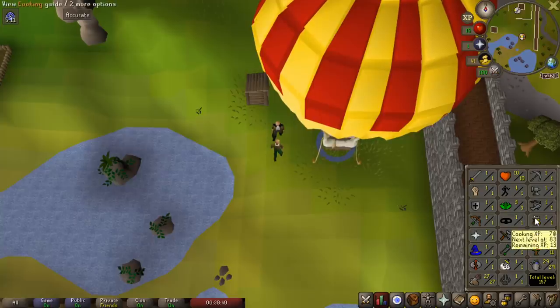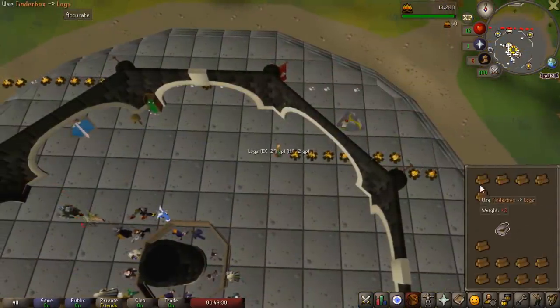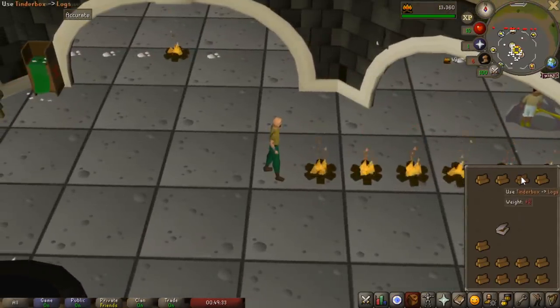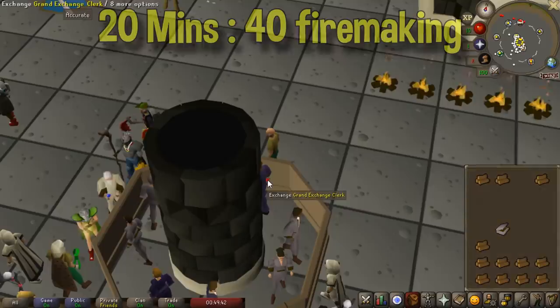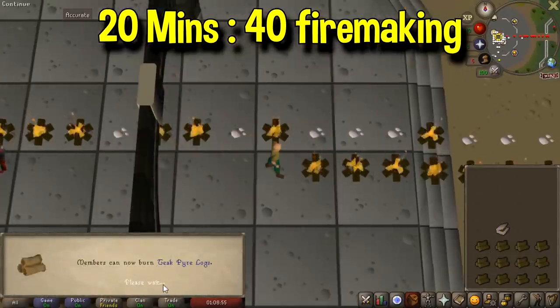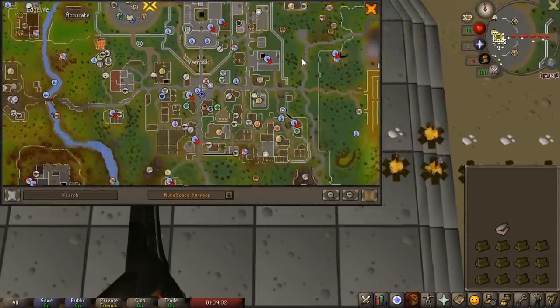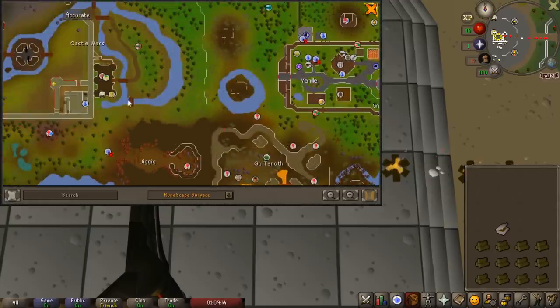We have the method unlocked, but we do actually need to get 40 fire making, because to use specifically this hot air balloon to the lumberyard we'll need 40. I decided to just do regular logs to 30 because oak logs are too expensive now. There's 30 fire making — now we'll just do willow logs to 40, which will speed things up by quite a bit. We're done with 40 fire making and that is the major requirement out of the way. At level 40, you're able to put your house in Rimmington, run to the hot air balloon transportation system, and do it that way. If you want to use the Castle Wars method, which is quite a bit closer and has a bank, you will need 50 fire making, which is going to take about an extra hour.